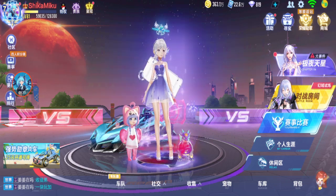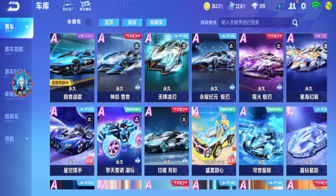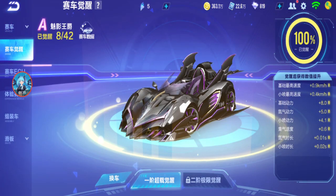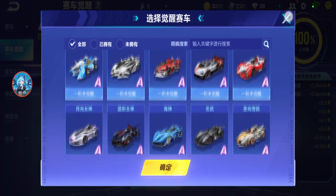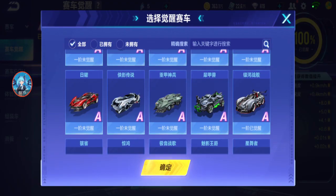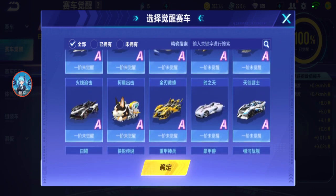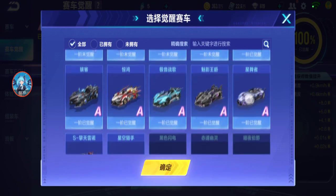I'm back in QQSpeed Mobile. Today I'm going to review some eight cars that are old cars but with awakening. I want to test cars that have this awakening ability. I have 42 A cars I can test here in QQ server — I have more in WeChat — but I only awakened eight out of the 42. Awakening is cheap but you have to full mod the car as well, and that costs 80,000 tech mod per A car.